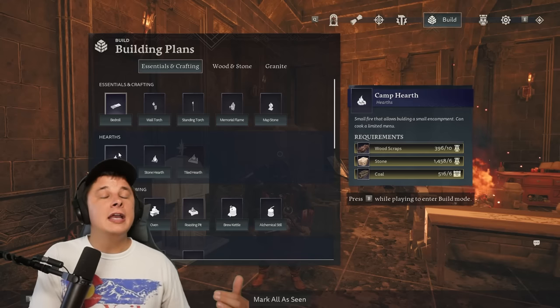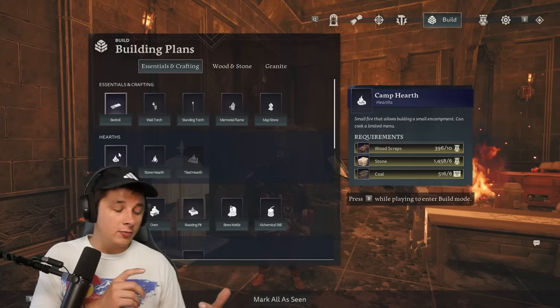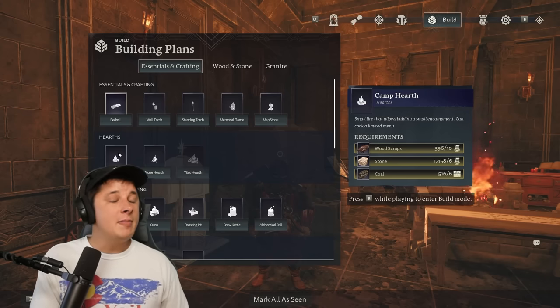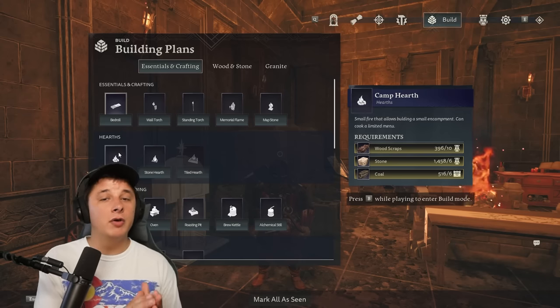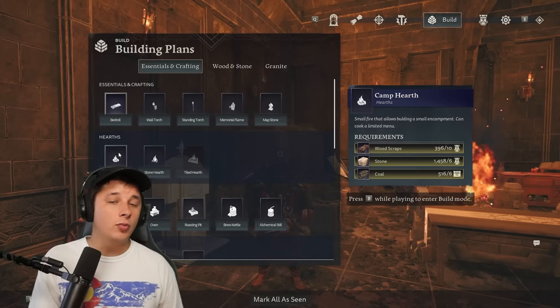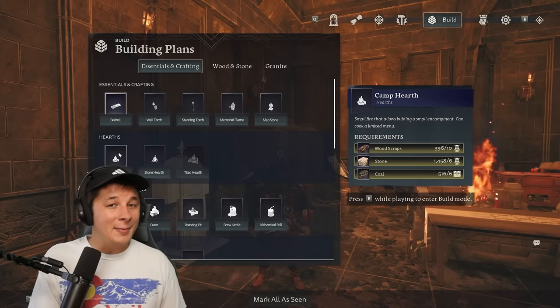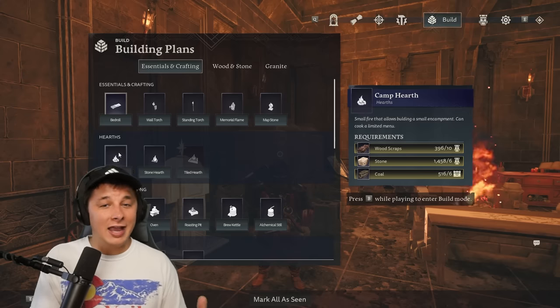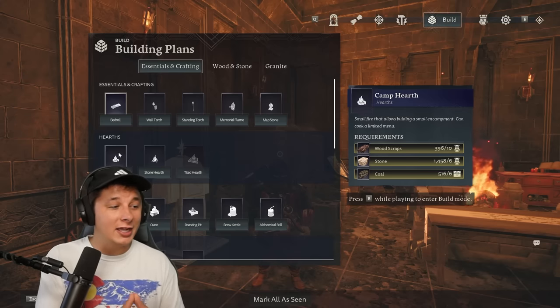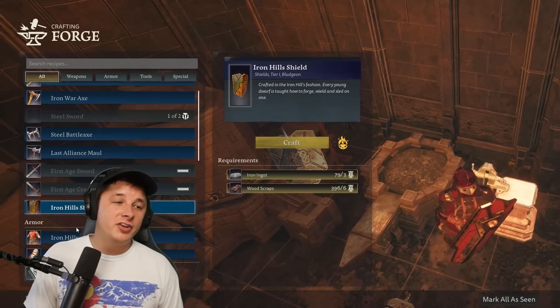For the camp hearth, which lets you build in any area, you need wood scraps, stone, and coal. If you're out mining deep and you're low on health, your armor needs repair, or you're hungry, you can place the camp hearth and map stone and immediately teleport to your main base. When you're ready, you can go right back to where you were without having to run all the way back and risk dying. It's very convenient.